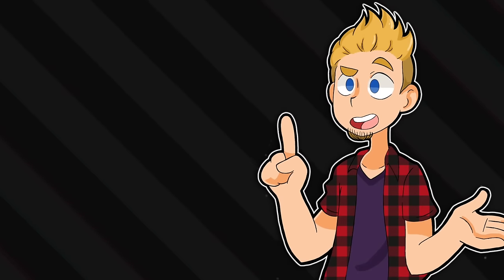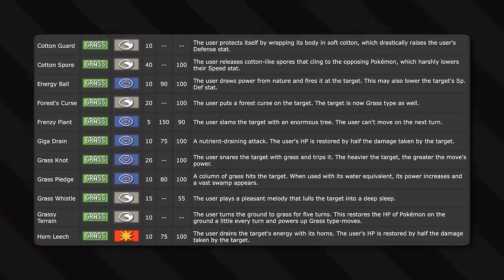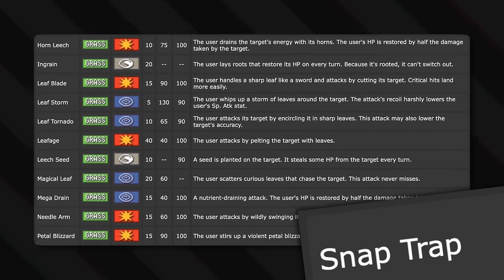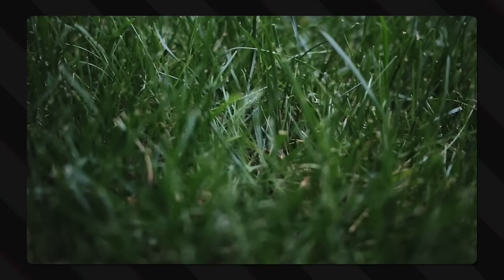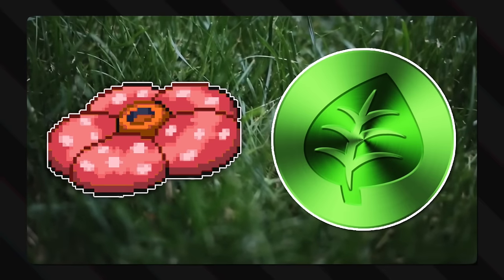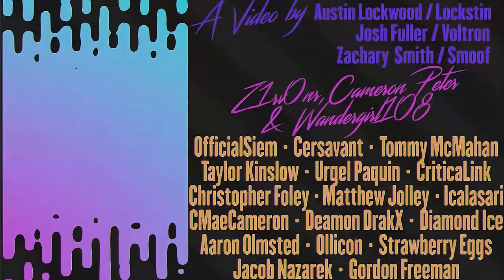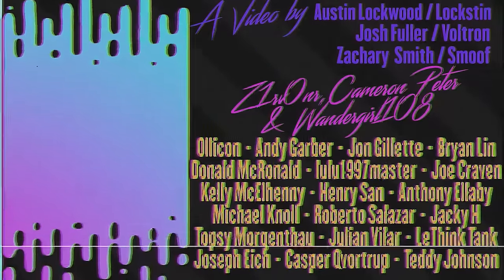And there we go. Honestly, there was only that one move that would probably be better off not being grass-type — the Snap Trap one — but even it has its reasons. So the grass-type is pretty solid. Anyway, thanks so much for watching, I love you, check out Noggin.net for cool merch, and until next time, never stop using your noggin!